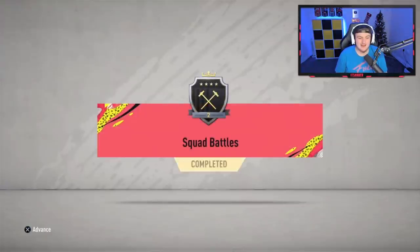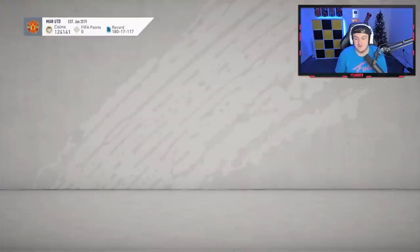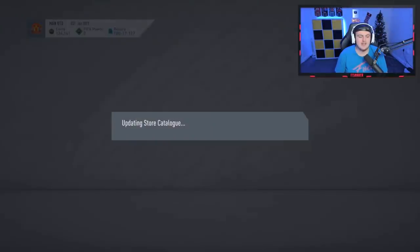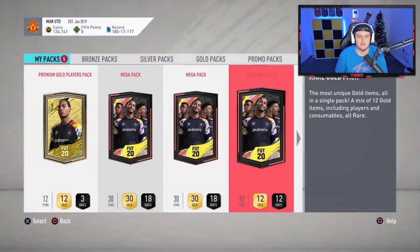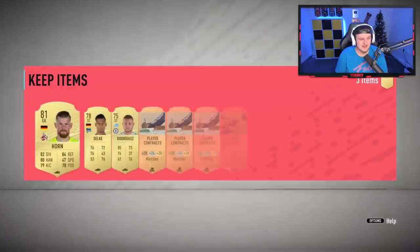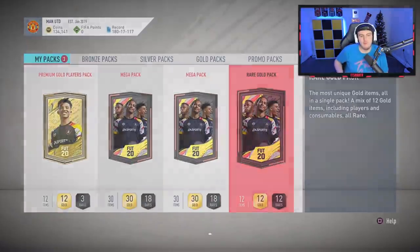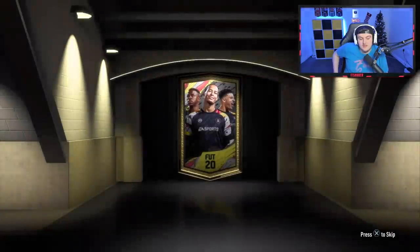Not too bad — anything that dupes, nothing that sells. That's not bad at all, to be fair. 85 is decent, but it's such a fake walkout. EA little scam artists. Alright, next set of rewards — fingers crossed these can be good. Elite 2 — could be where it's at. We'll see. He's got the Elite 2 reward which is 2 mega packs and a premium gold players pack, and then 2 rare gold packs for pre-ordering.